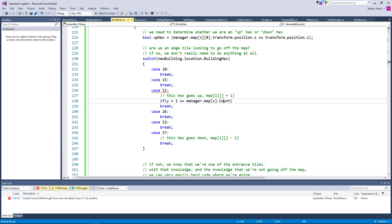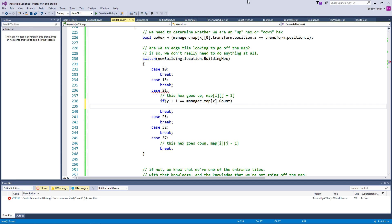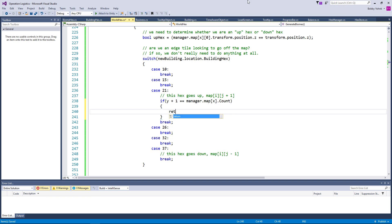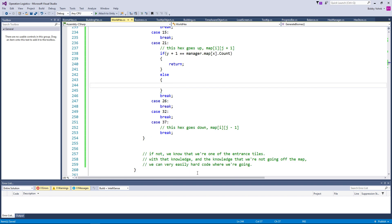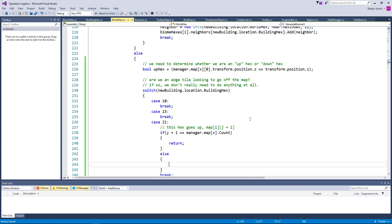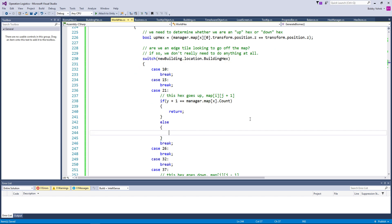So if our y position is going to go off the map — and technically, because this is a list of rows, this is really our x position and this is really our y position, but it's fine. If we are in this case, then we can just return — it's going to go off the map. Otherwise, we know that we're one of the entrance tiles. Essentially we can say world hex other hex equals manager dot map x y plus one.